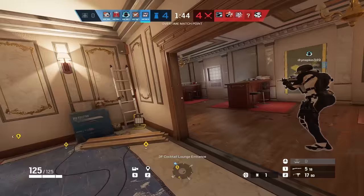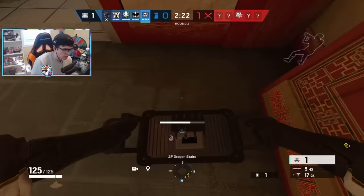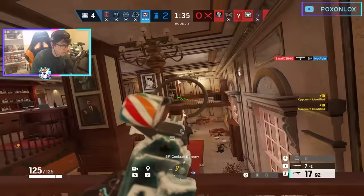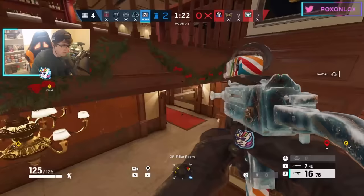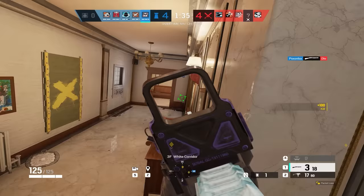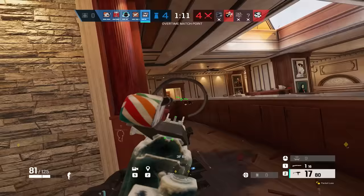Mute is also a super powerful defender, but his utility isn't capitalized on as much as it could be, and most of the time he's just completely misplayed. With Mute being a one-speed, it can be difficult to get the site set up while also running all over the place putting down jammers, so finding the balance between the two is important. Mute thrives on what I like to call a mini-roam — extending out beyond the site but having a safe path back. This covers more space and stops the attackers from being able to pressure the site right away.